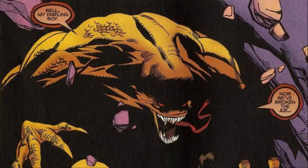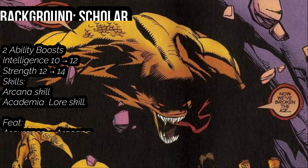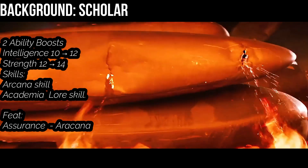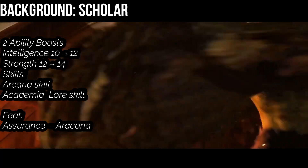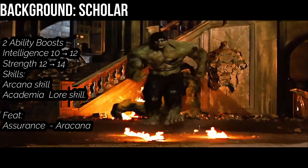Bruce is a Gamma Scientist, so it's better to go with a background related to scholarly pursuits. We're going to go with Scholar. You're trained in the Arcana skill and the Academia Lore skill. For Ability Boost, put one into Intelligence, and use the second one and put it into Strength. We also get the Assurance skill feat with Arcana — you can forgo rolling a skill check and instead get a result of 10 plus your proficiency bonus. After our background, we pick our class, and our class is going to be Barbarian.